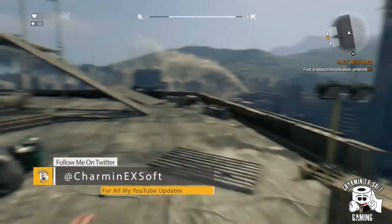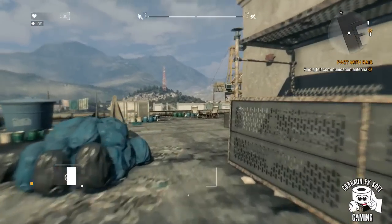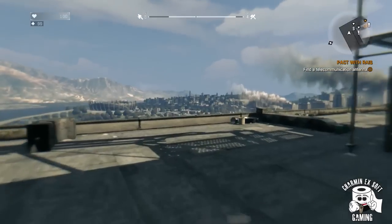What's up YouTube, Charmin X Soft here bringing you another Dying Light video. Today I'm going to show you how to get the most hilarious weapon in the game. It's called the sick bomb, or what I like to call the farting zombie grenade.